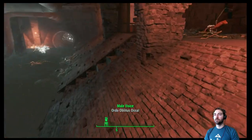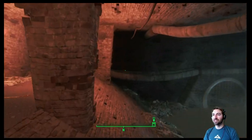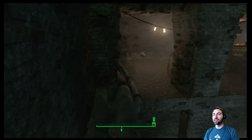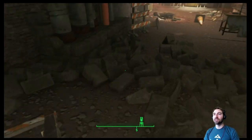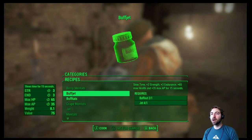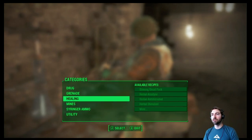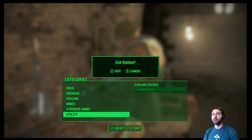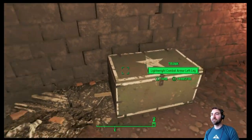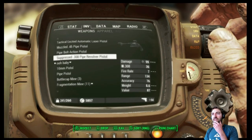So they just have this group where the drainage releases some toxins and they have them trip off on the waste water. They also have a chemistry station, so possibly they actually use some of this stuff in a different way. Psycho Jet here is really good. Unfortunately no chems were available, but did you see the gun we picked up?